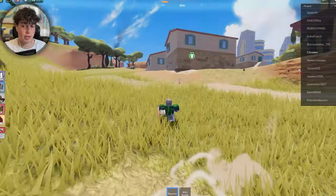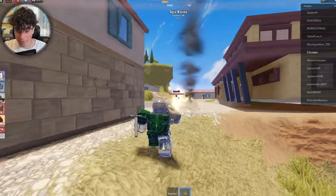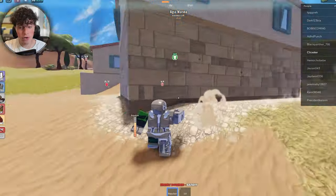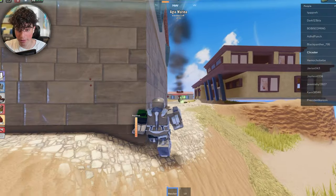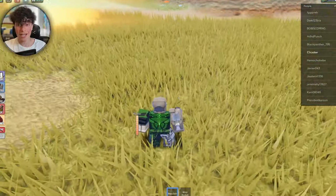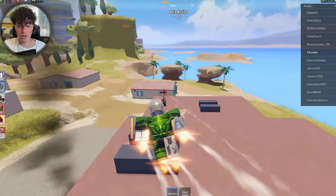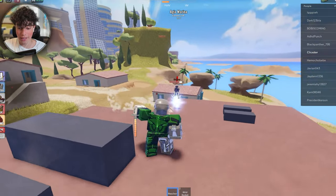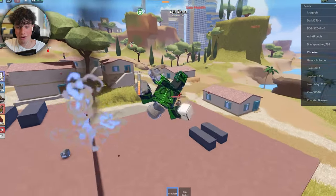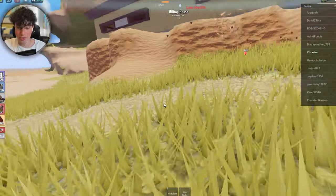Heading down to attack these guys, I've got my repulsors and my wrist rocket. Using this cover, I fire a wrist rocket — boom — then some repulsor shots. I've noticed if you hold the repulsor down for a bit you do much more damage. This is what's so cool about Iron Man in general — he can fight with just one repulsor, like in the movie where that's all he had.